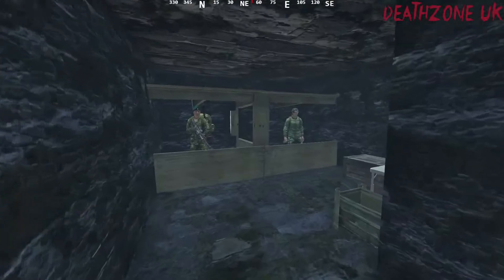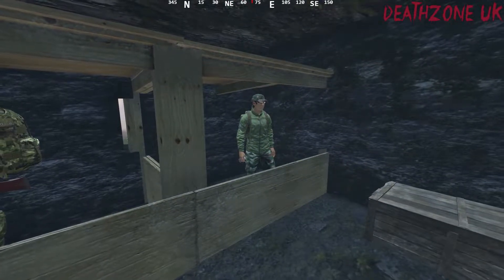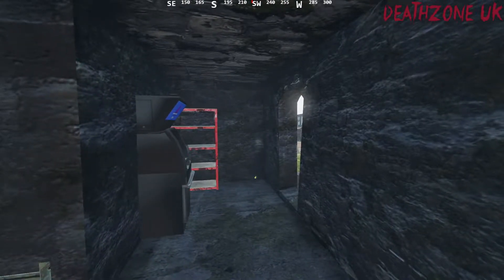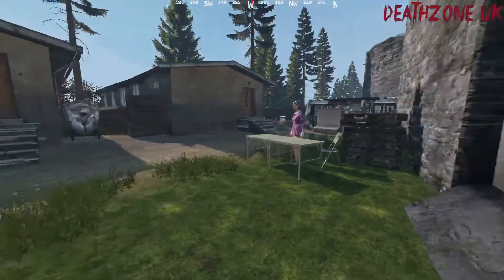We have an ATM, we have a gun trader, and we've got an ammo trader there. So basically everything you need so that you can have a battle in the Death Zone Arena.